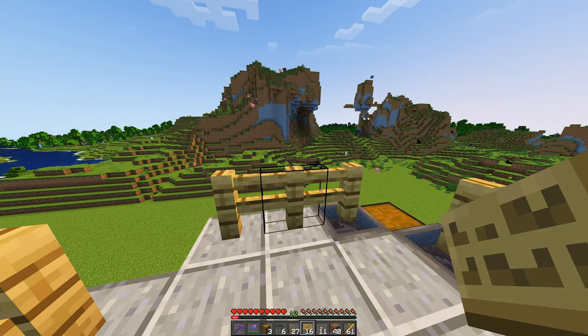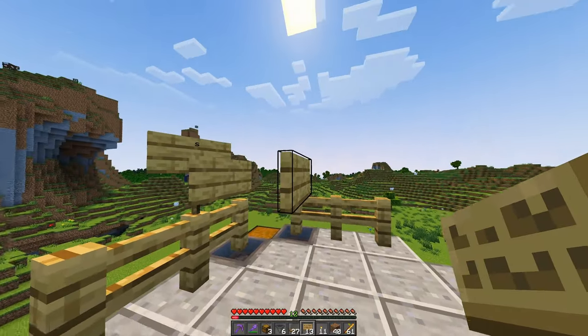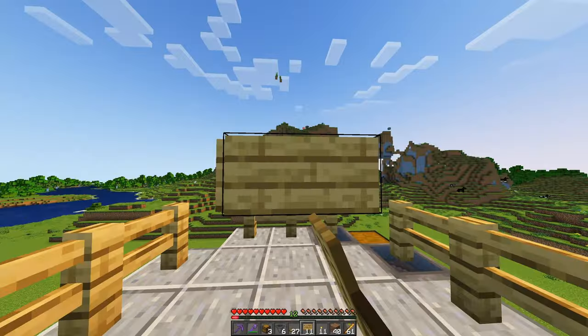Off of any one of these center fence posts here, we are going to build three signs towards the center. Lava is going to go above this center one, so we need to place three signs around this center sign.